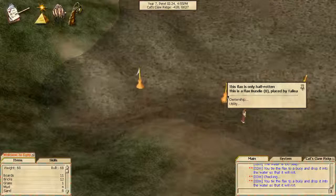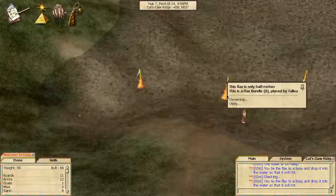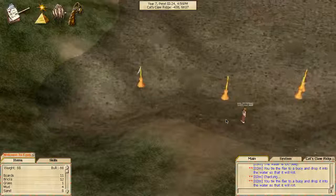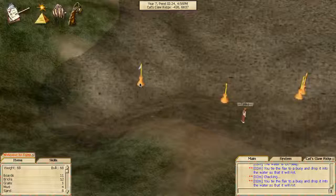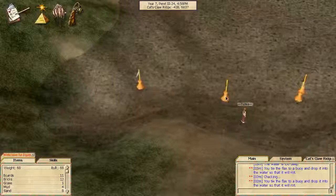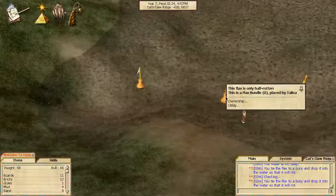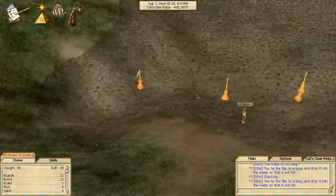Moving right along. This flax is only half rotten. This is a flax bundle placed by my character. I've learned so much — I am now rotting flax. I thought these were buoys when I first saw one, and you know that's what they look like, but no — this is where you rot flax. This flax is only half rotten. I've been waiting for this flax to rot for a really long time.